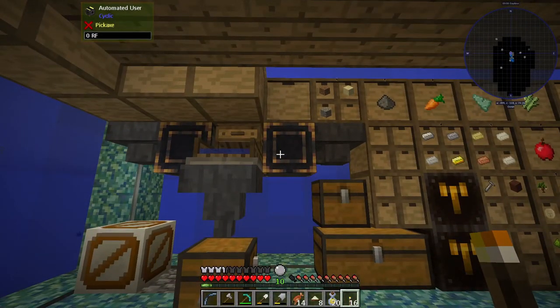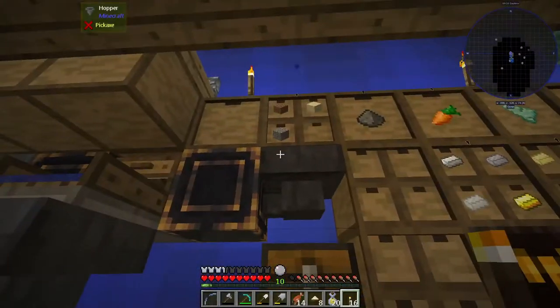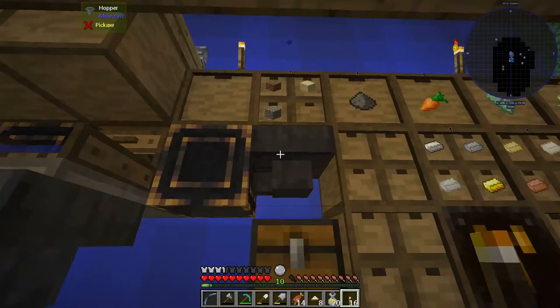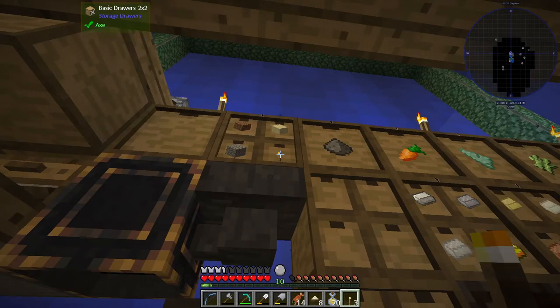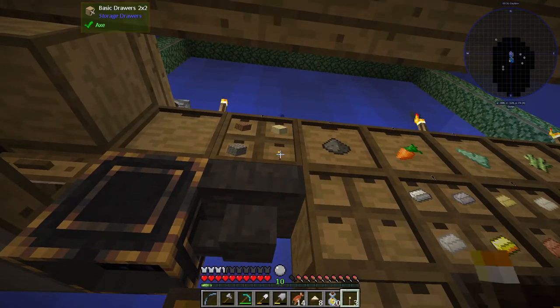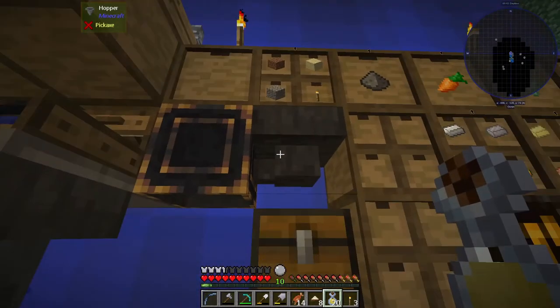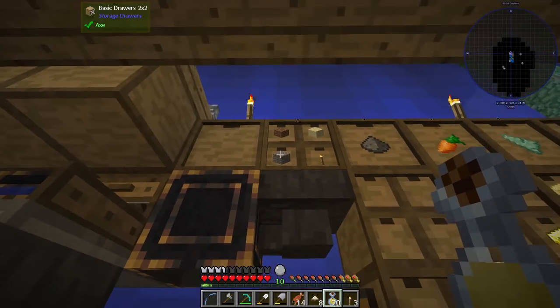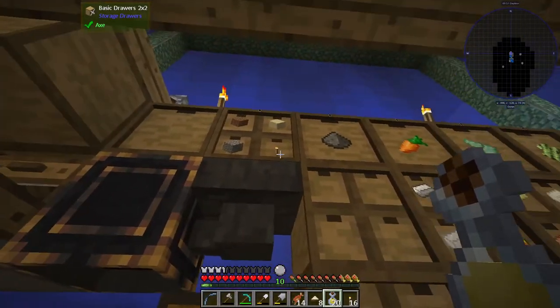I'm not actively sieving at the moment because I've got this set to 'requires redstone' and got rid of the lever — I can turn it on and off here. This is currently empty, and I want to build up some of the resources. Oh, that's where they all went. I want to build up some of the resources and that's why I definitely don't want that there.